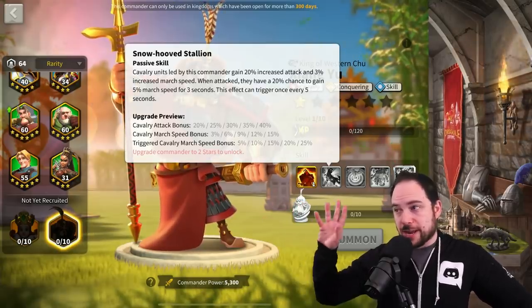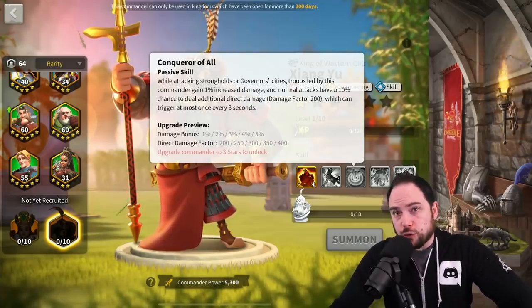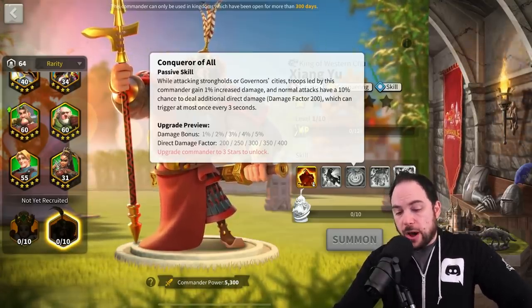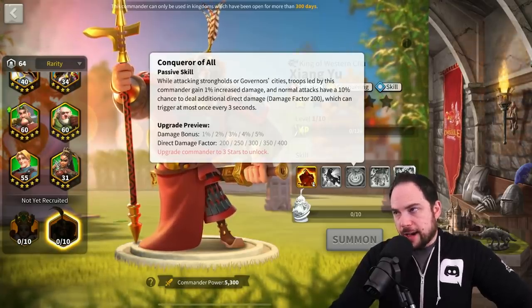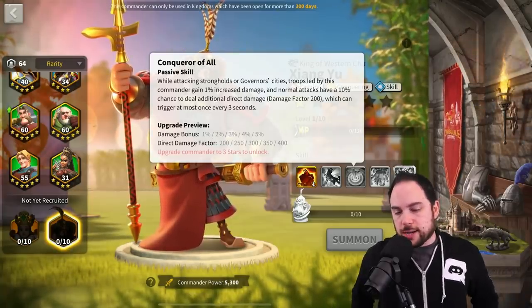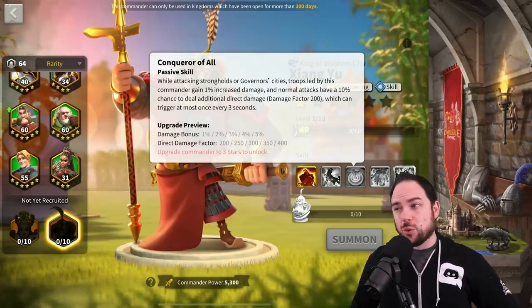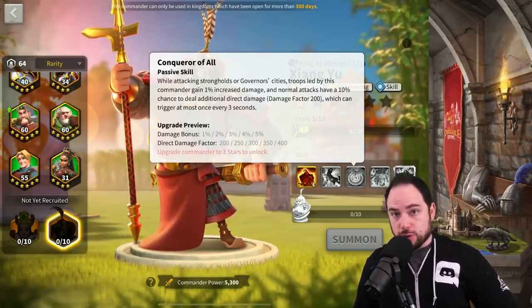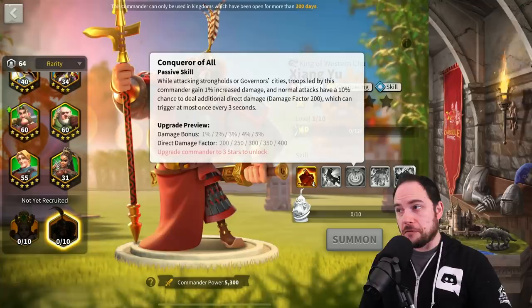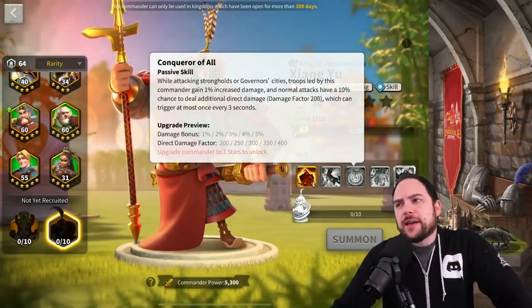The third skill is amazing and has a lot baked into it. When attacking strongholds or governors' cities, troops led by this commander gain 5% increased damage, and normal attacks have a 10% chance to deal additional direct damage factor of 400, which can trigger at most once every three seconds. That's really more like one in every 13 turns — it's not doing all that much. I'm okay with the rally-related or swarm-related aspect for Ark of Osiris.